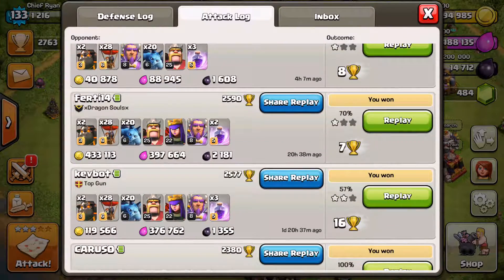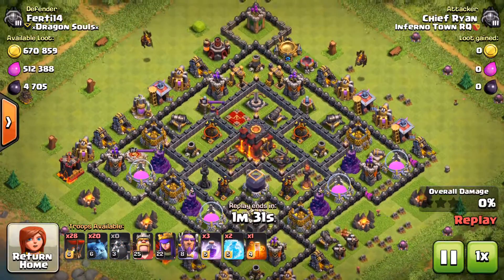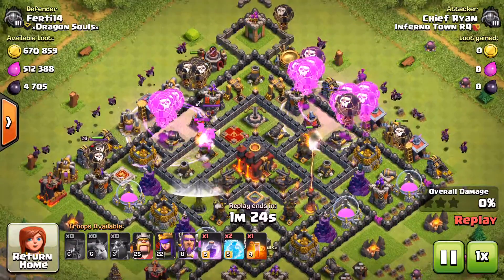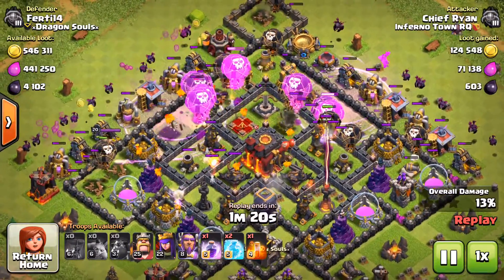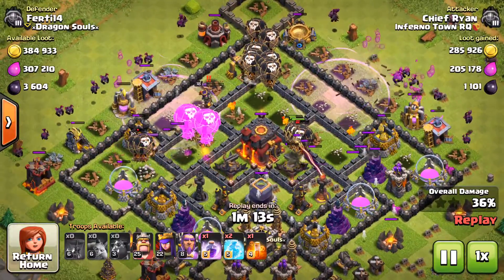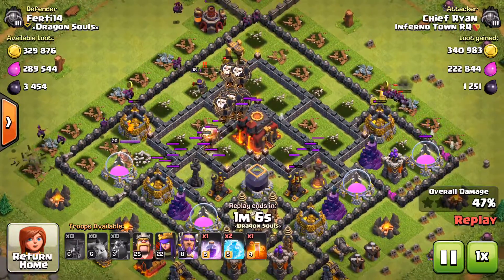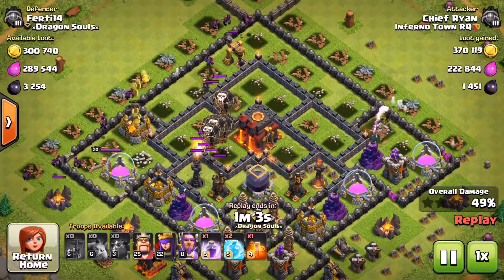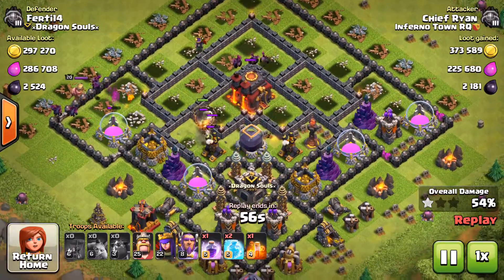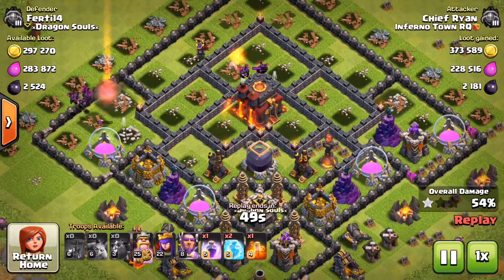Alright, let's look at this attack right here. This was a replay — this was a dead base. I'm going to use my Lava Hounds on the top, drop the Balloons, and then the Minions behind, going to use Rage Spells on the Balloons. I thought the Lava Hounds would last longer, mainly because everything is pretty much dead in the center, although the Air Defense does pretty good damage on Lava Hounds. I'm not going to be using the Minions to clean up the rest — I only have 20 Minions to clean up, but I do have my King and Queen. My Queen right now is actually upgrading to level 23, and I've been getting up my Grand Warden to level 8, and hopefully level 10 soon to get another ability.